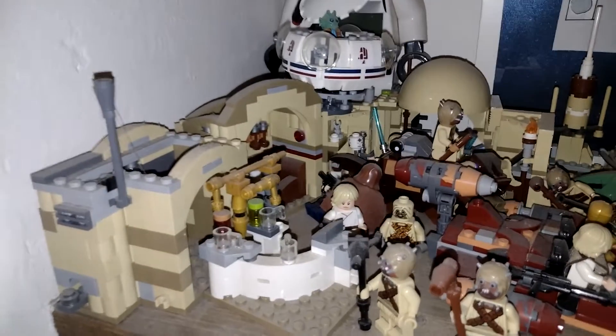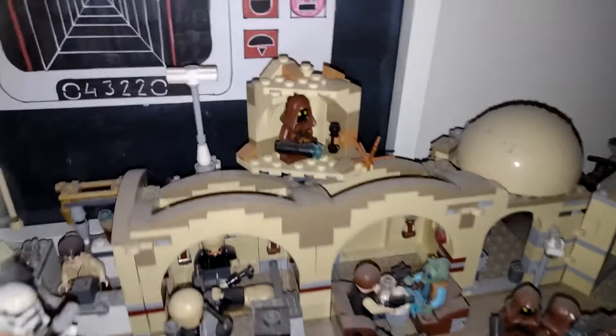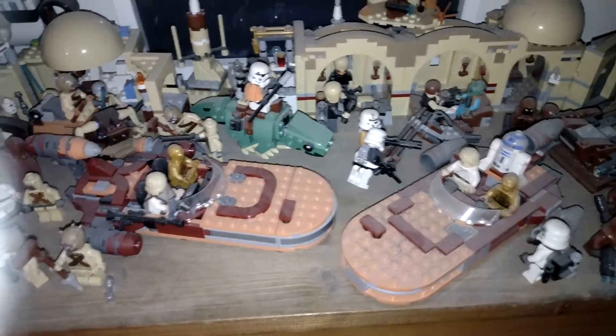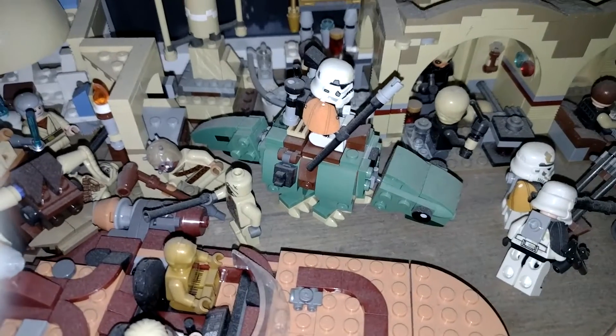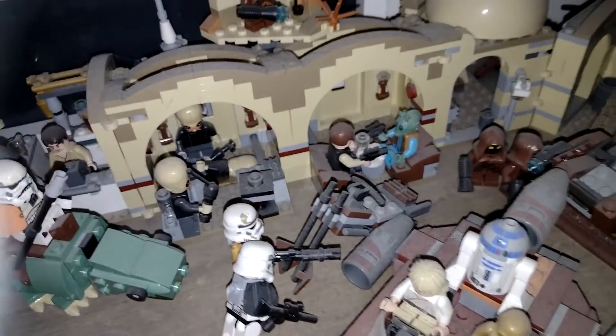Death Star Cannons. Coming down to Tatooine — we've got various bars in Mos Eisley, a couple there, a little Jawa and a Hut there. We've got a couple of the Sand Speeders. There's a Bantha with the Sand Person on it. There's also a speeder bike from a bit later.